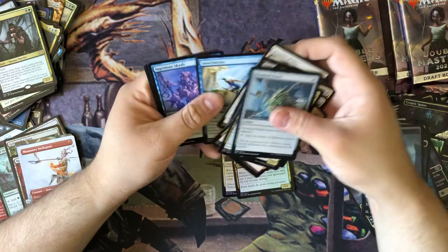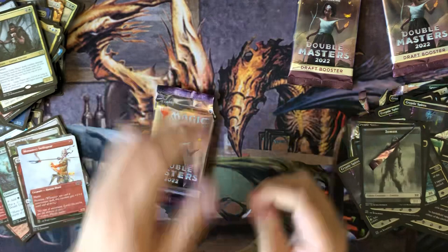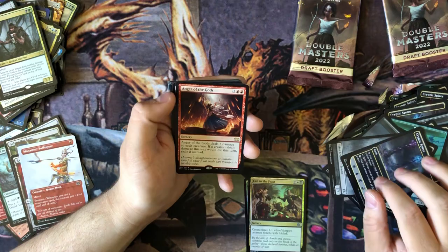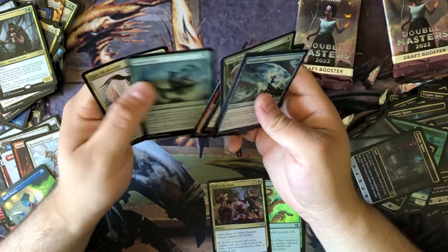Terminates. Three last packs, guys. Anger of the Gods. Restoration Angel. Spell Pierce. Sleep on the Spell Pierce.